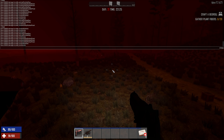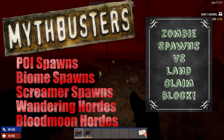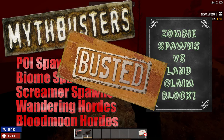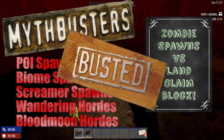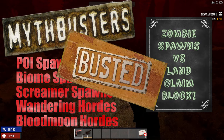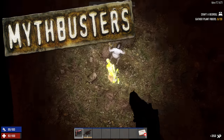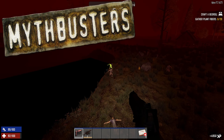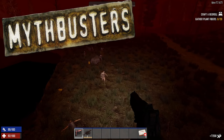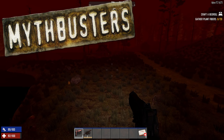So unfortunately it's not going to protect you. If you're looking for the land claim block to save you, remember: it does not prevent biome spawns, does not prevent POI spawns, does not prevent screamer spawns, wandering hordes, or blood moon hordes. So what does? Well, I believe it's only the bedroll. And of course you're not going to prevent blood moon horde spawns with bedrolls because you can't put down a million of them. Actually, maybe if you boost up the range just like I did for the land claim block — maybe I'll test that out another time. But for now, as you can see, this myth is busted. Land claim blocks are only going to protect against other players, not against zombies.